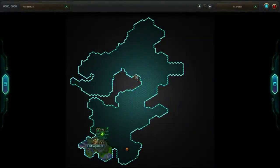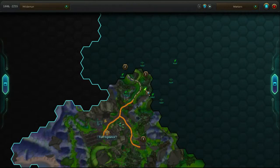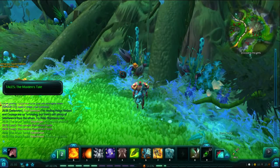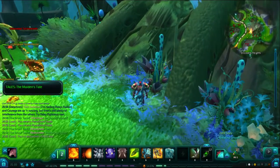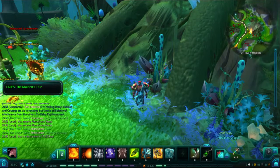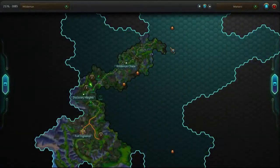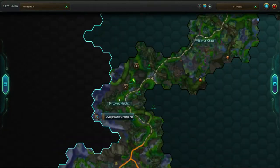We start in Discovery Heights. This first page is just east of the road, among some underbrush next to a tree. Our second page remains in Discovery Heights. It is northwest of the road, also among some underbrush.